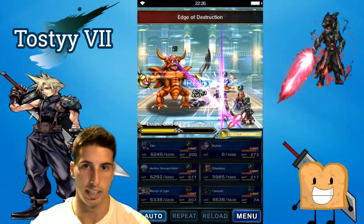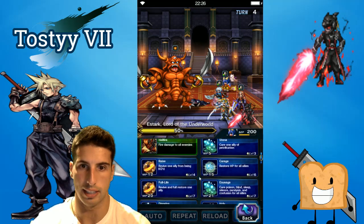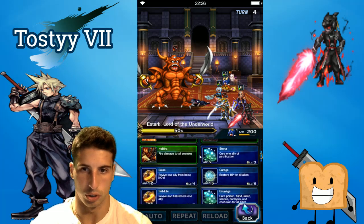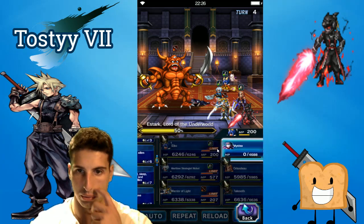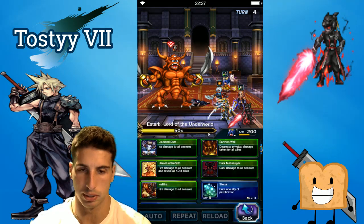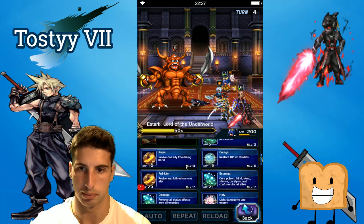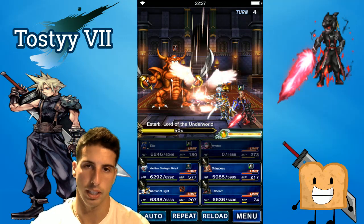Mistia is not gonna survive — she takes a lot of damage and dies. War of Light is looking good. This turn wasn't that bad overall, so we're gonna need to evoke Shiva. Down here we're gonna use White Magic Full Life to re-raise her, then use Full Life on Mistia and dispel the boss.